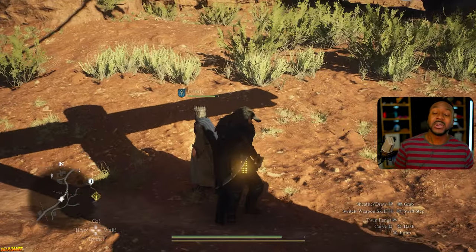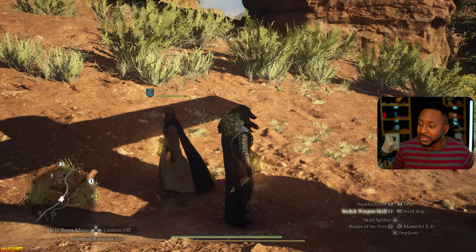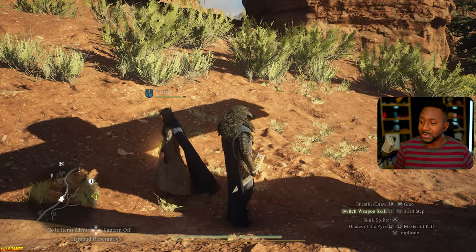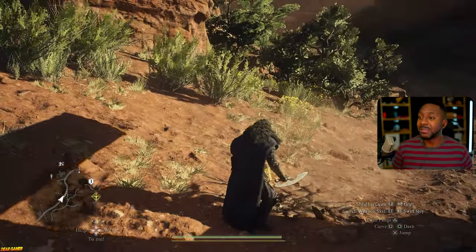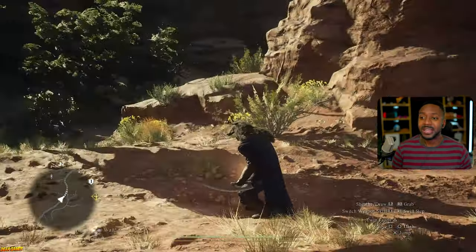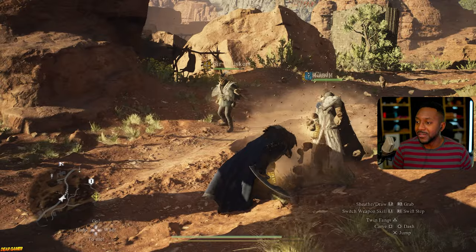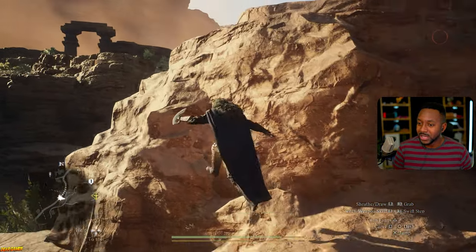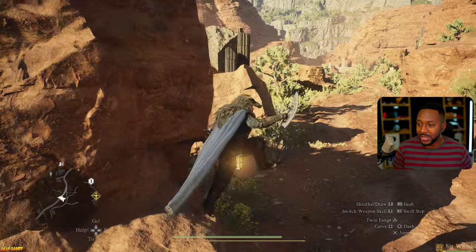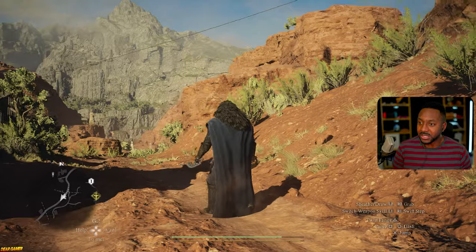But before we go any further, let's look at my skills and see what I'm currently running. On my skills, triangle is gonna be my Skull Splitter - this is gonna be your bread and butter for taking down any kind of big monster: ogres, griffins, anything you're fighting. This is gonna be the strongest attack you have. I heard that in the old games you can use this to break fall damage, but I haven't tried it yet.